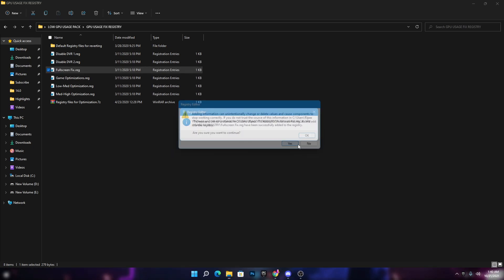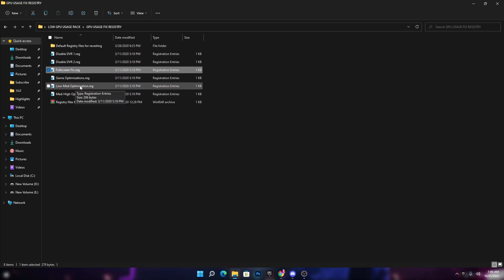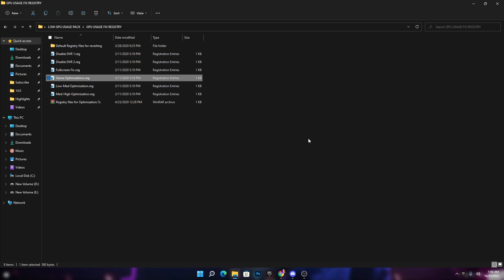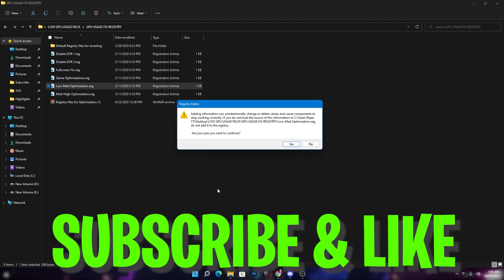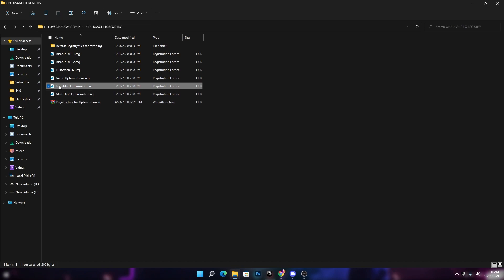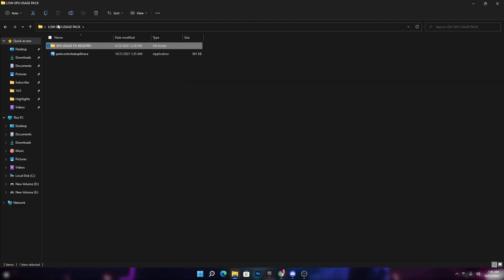For the last two files — 'Low Mid Optimization' and 'Mid High Optimization' — install the registry file that matches your PC build. If you have a low-end or mid-range PC, go with the Low Mid Optimization .reg file. I also recommend that if you're unsure, go with the Low Mid Optimization, as it gives better gaming performance.